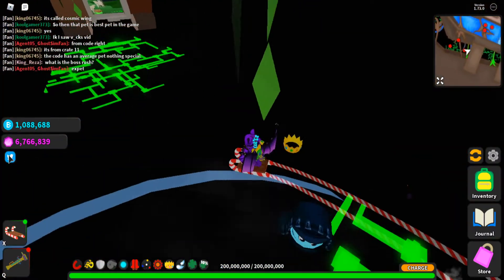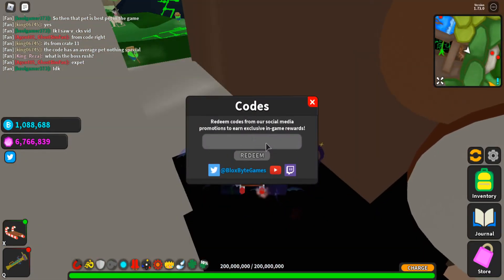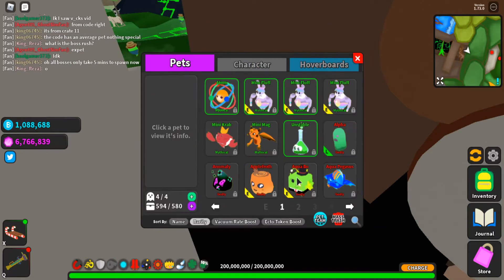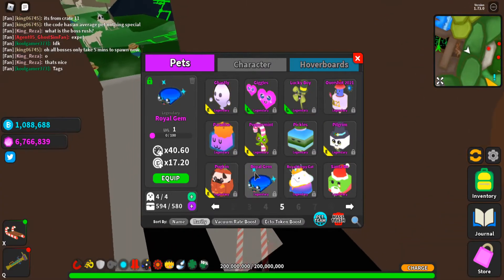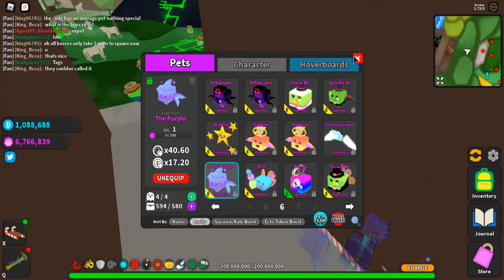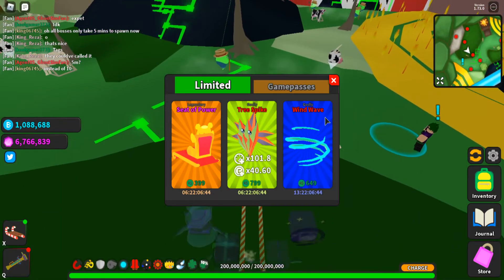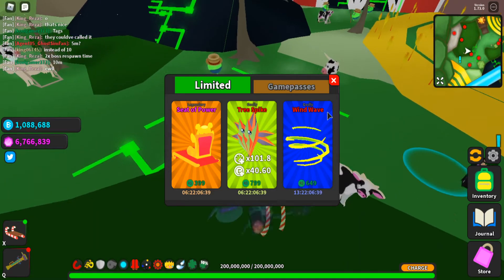The last thing that this event added was a new code and store items. The code is 100M, which I've already redeemed, and it gives you a royal gem legendary pet, which has decent stats. There also is a new board in the store called the Wind Wave, which looks pretty cool.